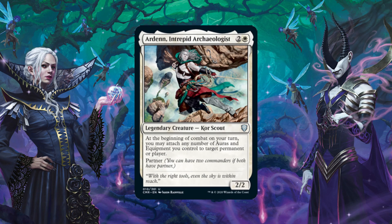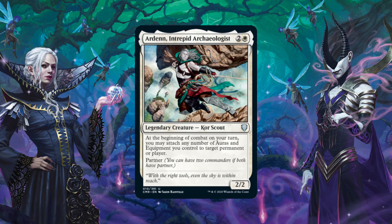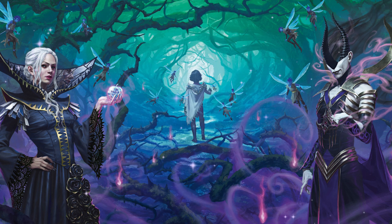The next card is pretty wild in this deck — Ardenn Intrepid Archaeologist. At the beginning of combat on your turn, you may attach any number of auras and equipment you control to target permanent or player. So all the auras we talked about, you can place them on one creature or spread them out however you'd like and rearrange them as needed. You can also rearrange curses with this.